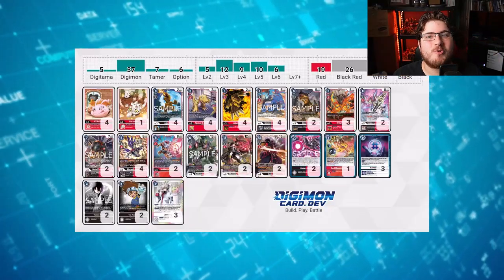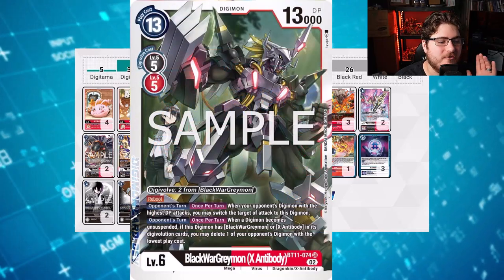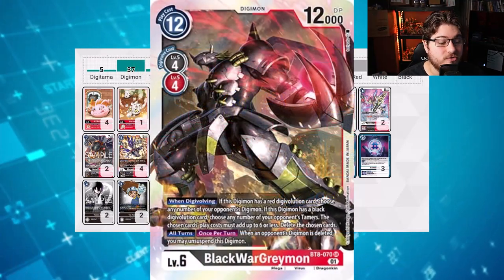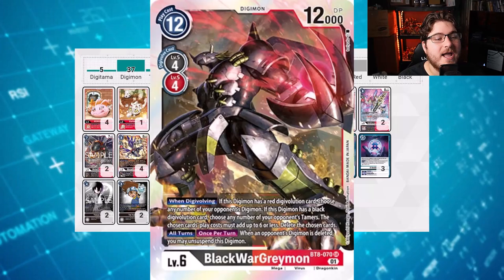We took another W off BenBen last game with Mastemon against his Ultra S deck. Looks like we are coming in hot with another big boy of the format — we are going to play none other than Black WarGreymon X with the fabulous BT-12 support. We're going to punish our opponent for doing anything. On opponent's turn, when your opponent's Digimon with the highest DP attacks, you may switch the target to this Digimon at least once. Also, when a Digimon becomes unsuspended, if this Digimon has Black WarGreymon or X-Antibody's Digievolutions, you may delete one of your opponent's Digimon with the lowest play cost. Really effective, very powerful. We can just keep punishing them. And we have Black WarGreymon that blows up anything — Tamer or otherwise — as long as it's level 6 or less.